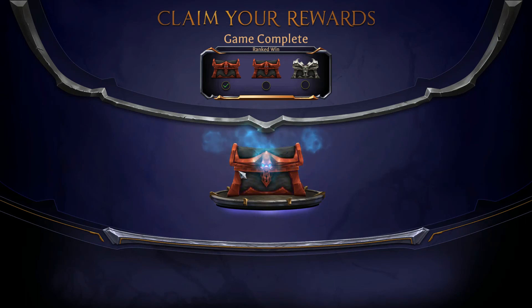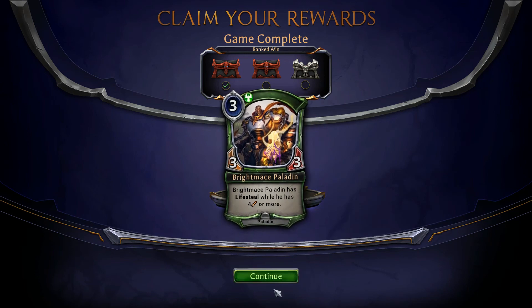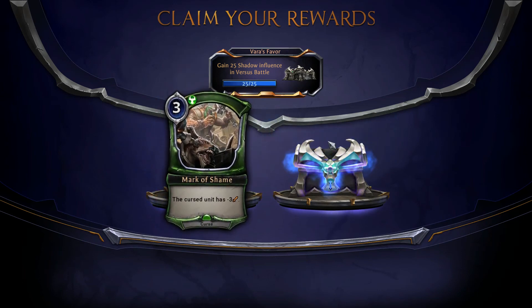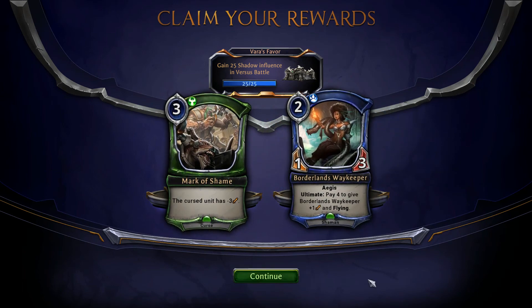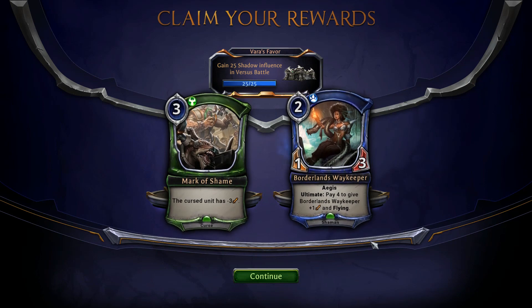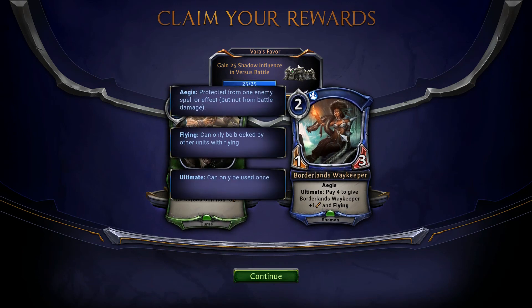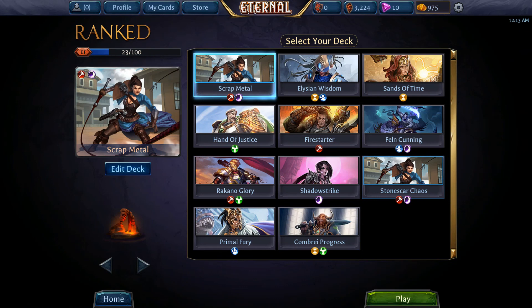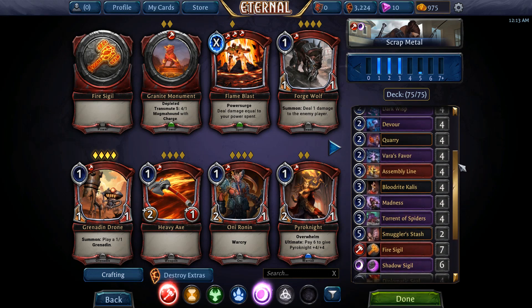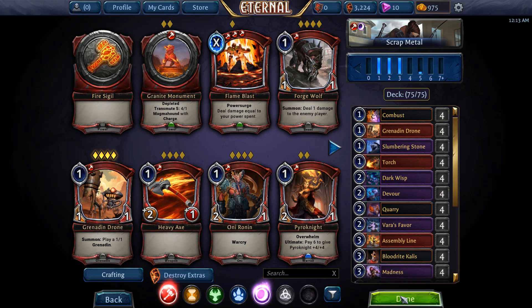Almost forgot — every time you rank up you get a chest reward. After three wins you get a silver chest, and I got a daily done too. You get gold and a card — this game rewards you pretty substantially. So much easier to get gold than in Hearthstone. Let's see what we get — beautiful art by the way. A Borderlands Wave Keeper — plus one attack and flying, a Shaman-tagged card. Anyway, the Scrap Metal deck is the only one I crafted myself. I'll put the full deck info in the description so you don't have to pause. Take care, bye!